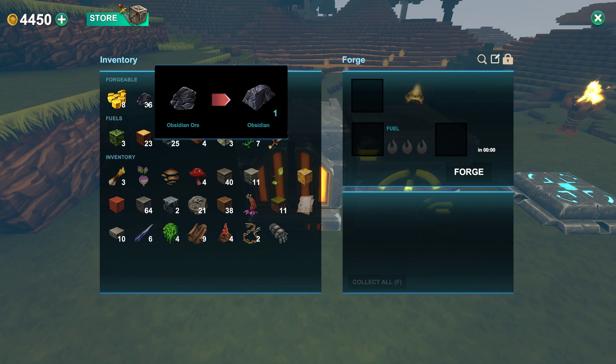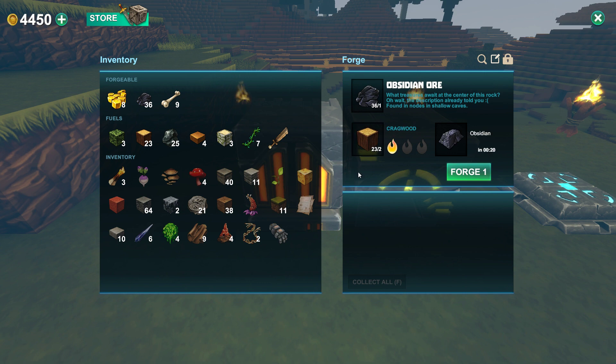I wonder what the fuels can be. Let's put obsidian on here, and then fuel — I'm assuming anything like a piece of coal. Probably wood could be used as that. There you go. An obsidian in 20 seconds. What happens if I use this? Oh, a little faster. Well, since we're doing a let's play, we better use coal, right?